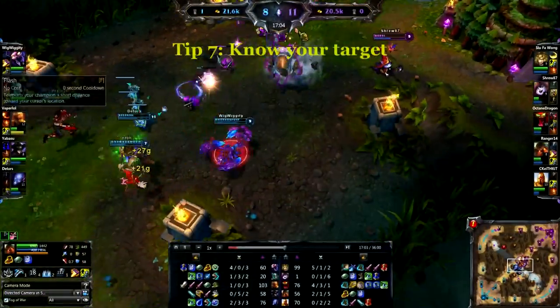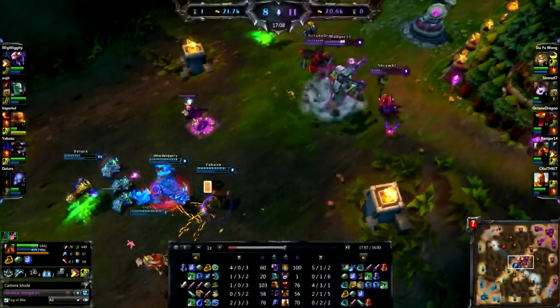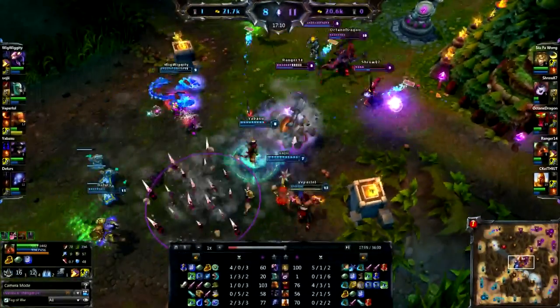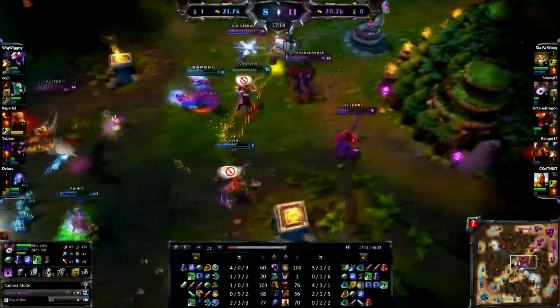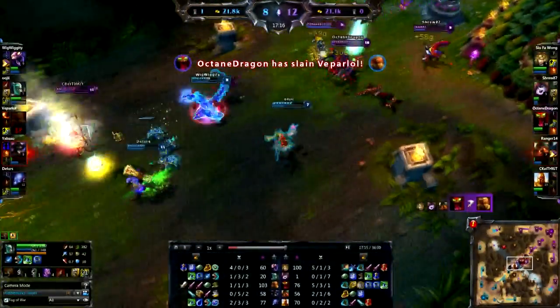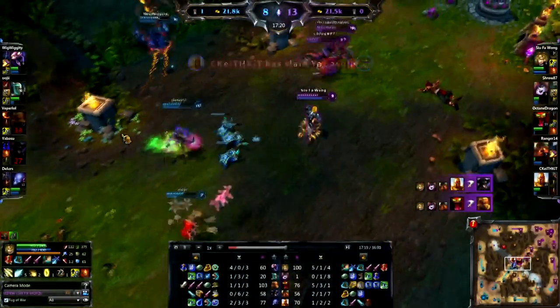Now we're going to step farther into the game where I am the initiator. Tip number seven: know your target. The target is generally the ADC. So right here, Twisted Fate is their ADC. When he steps forward, I hit him with a hook and pull him to my team. This throws their entire team balance off, and we're able to open up and do as much damage as we can to the ADC. This is generally why I pick a jungler that is tanky or has a really good initiate — you want to be able to help your team as much as possible and make plays happen.